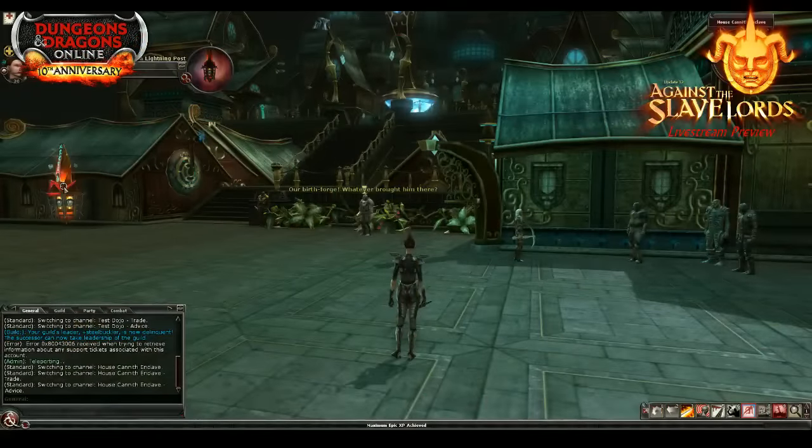The general course of events: we're going to start with a quick look at Canaoth Crafting, then go into the Update 32 quests — Against the Slave Lords. We'll stick to probably the first third of the three dungeons at most, just giving you a taste of what to expect. The release date is September 13th for Update 32: Against the Slave Lords. You can check out our Canaoth Crafting guide or the Update 32 named item guide on DDO.com.